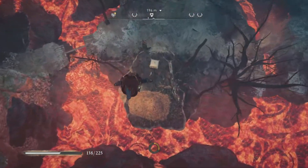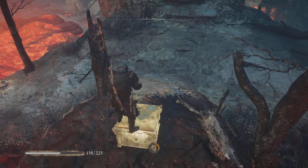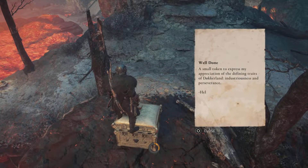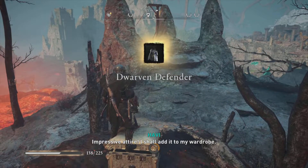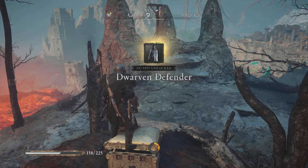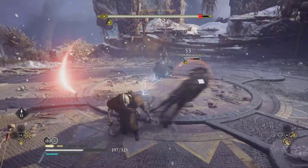You'll see that the treasure chest has actually turned back into a treasure chest from stone and you're able to grab it. You're able to open it up, and there you go — you get a note from hell and you also get the Dwarven Defender gear. That's all there is to this.